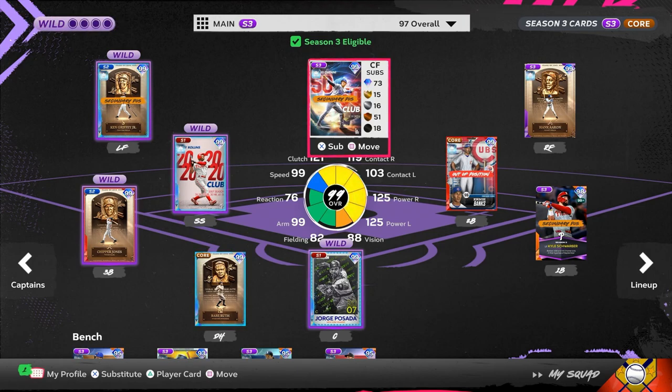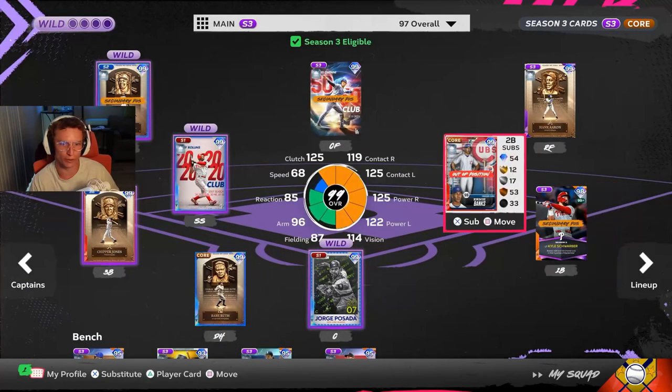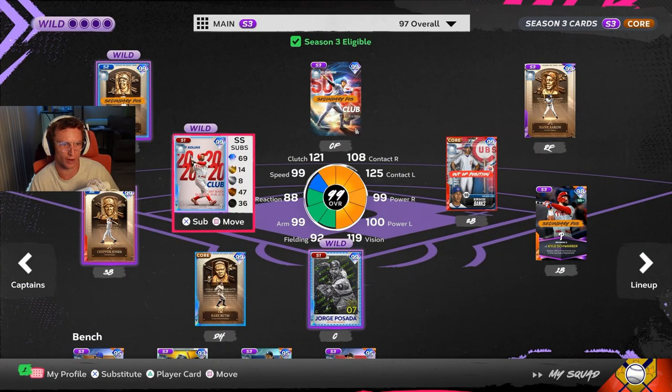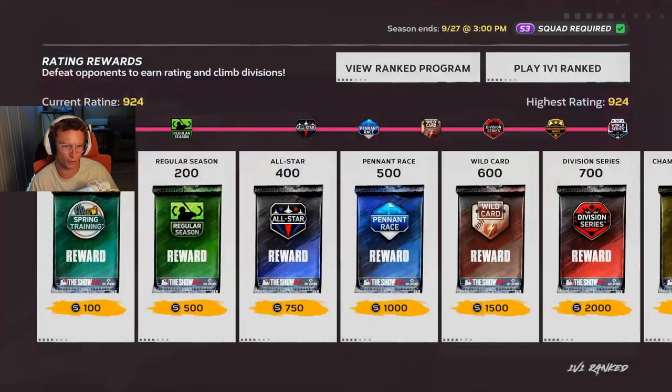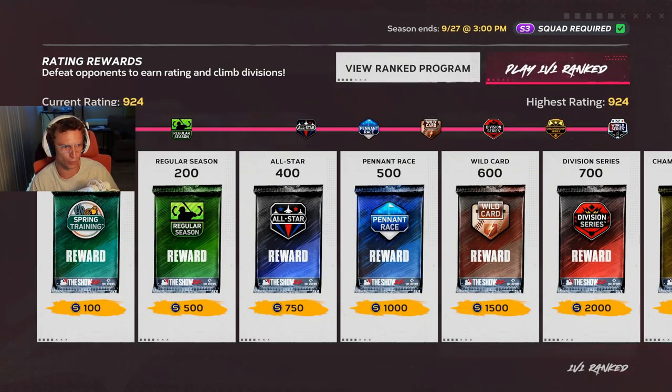Just for giggles, we're going to put him in center field. This game's going to be on Legend — we're going to be playing on Legend with Shohei. Unfortunately we cannot pitch with him, but we'll see what we can do. We got him in the two spot, and we're moving Ernie Banks to second base. I just won my first Legend game in like a couple weeks — two of them. We're 49-24, which is my highest rated this year.